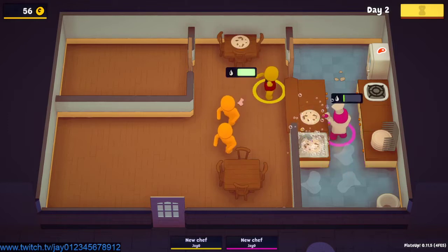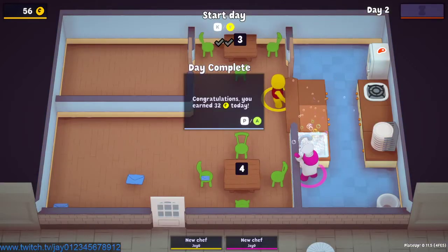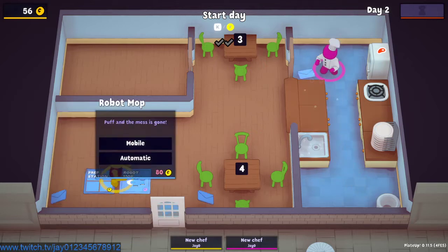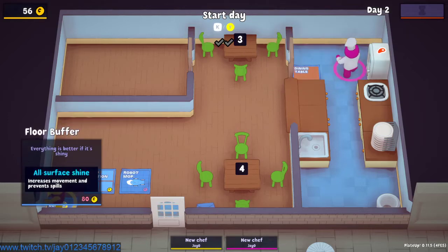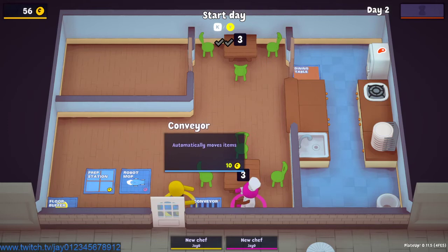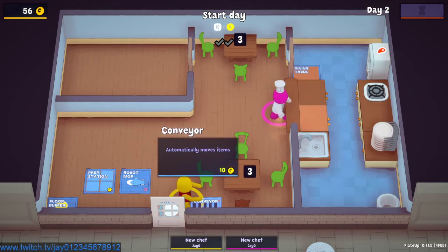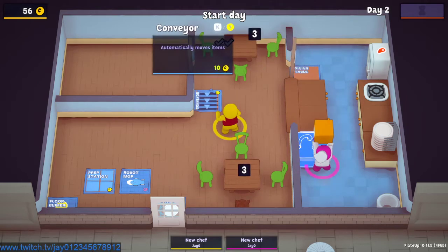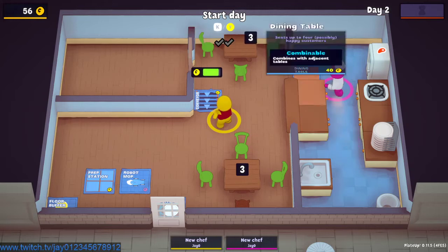I have some dirty plates to get rid of — I'll do that after. There's a sink upgrade where you can get four at once. I don't think we lose any gold for not having it clean. The robot mop is sort of like a Roomba — a floor buffer. In the demo I bought the floor buffer but it doesn't last that long and makes movement very difficult. The conveyor belt though — I think we've got to have the conveyor belt. To buy something you basically just look at it and chop it, and when it fills up you'll see we go from 56 coins to 46.